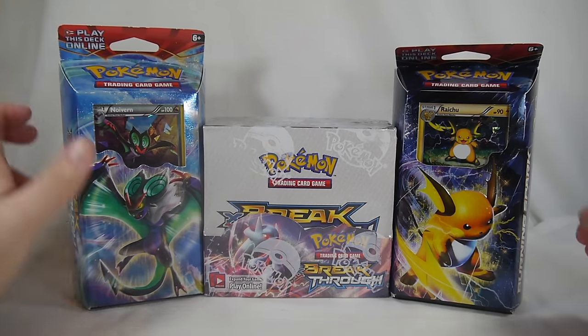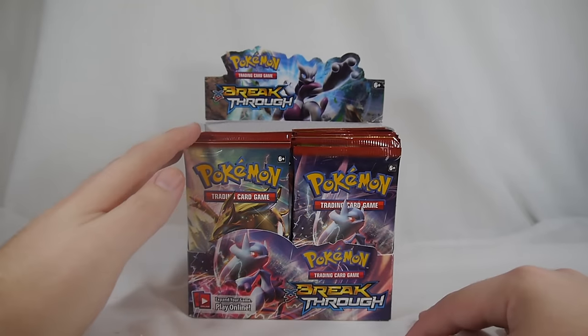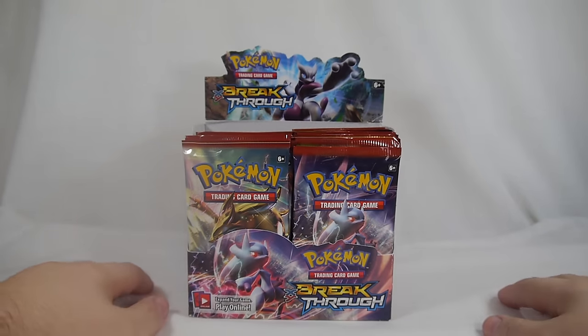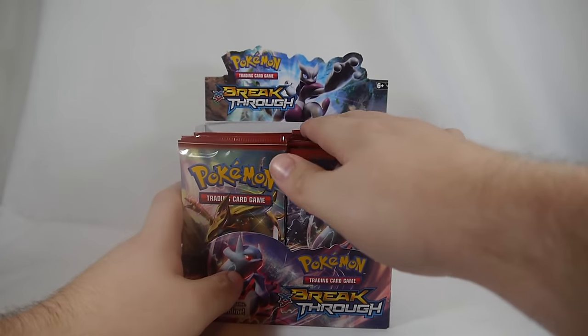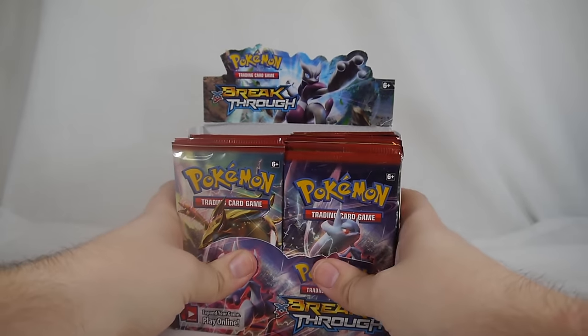You can get your own booster box for anywhere between 80 and 100 dollars depending on where you pick it up — places like Troll and Toad, Collector's Cache, Topcot, etc. As always with these booster box unboxings, I would love to thank the Pokemon Company International for hooking me up with this booster box as well as a couple other goodies we'll take a look at in the coming days.